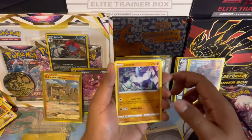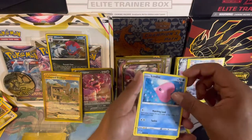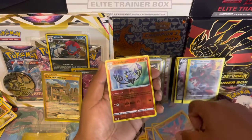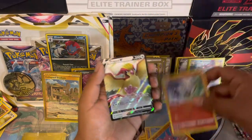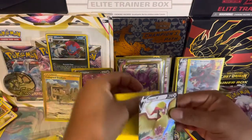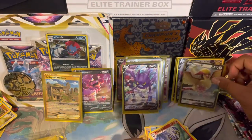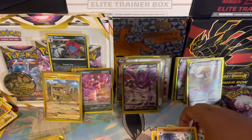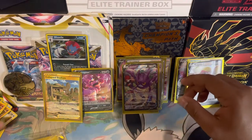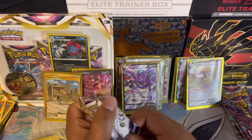Metal energy, Carbink, Komala, Thorton, Oddish, Luvdisc, Phanpy, Poliwag, Gligar, Chandelure reverse — and we do get a Pidgeot V card! Ultra rare. Not textured but it's the best second-tier pull you can have on top of a holographic. I'll definitely take an ultra rare.